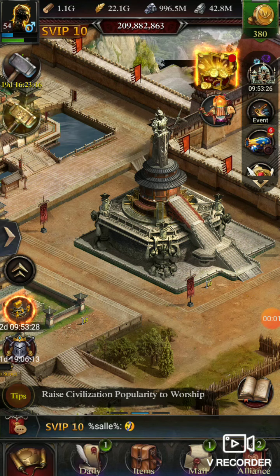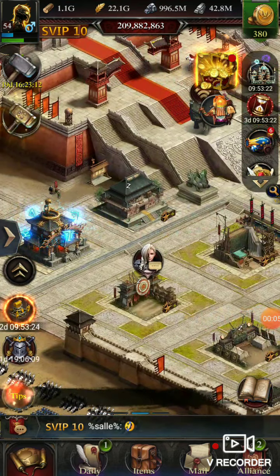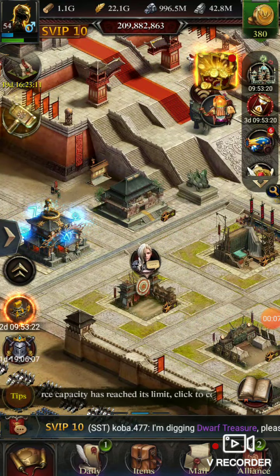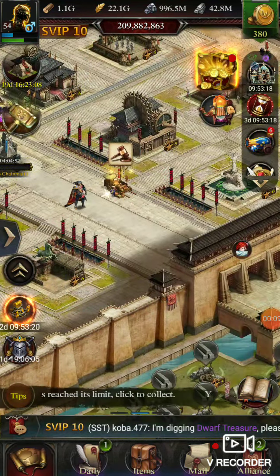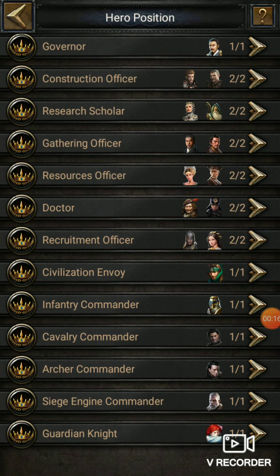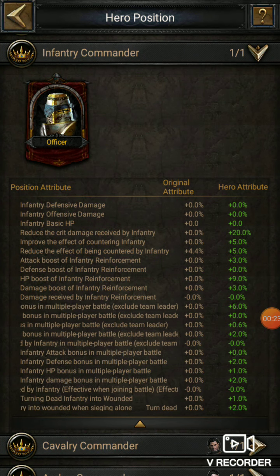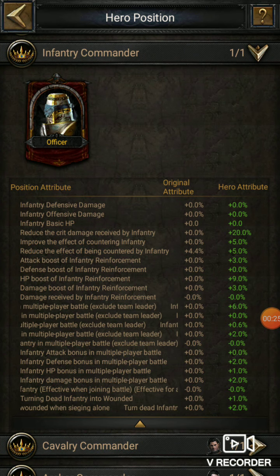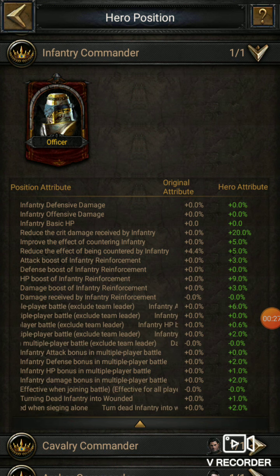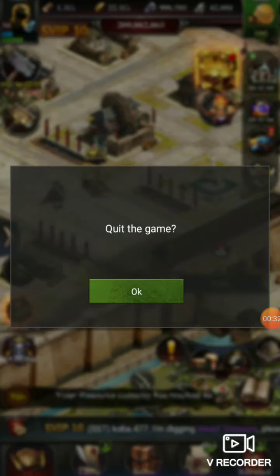Welcome back to Professional News. In this new video I'm going to discuss four new types of hero which came just a few weeks ago, probably before the DC playoffs. Infantry, commander, and their positions also came, so I will tell you how you can increase the attributes, which equipment you can use to increase attributes on them. Don't worry, there are some ways to increase those too.